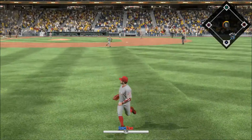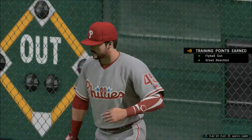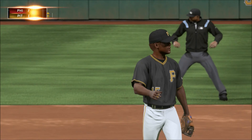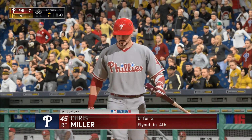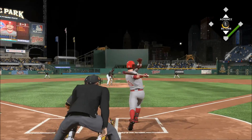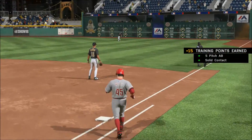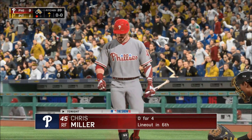Hit the other way out toward right field. He'll reach out with one hand to make the catch on the move. Peter Burdett will come on now to try and sort this mess out. Because a few inches lower and that ball's right in his wheelhouse. He pulls this one into right, but this is right at him. Chris Miller.